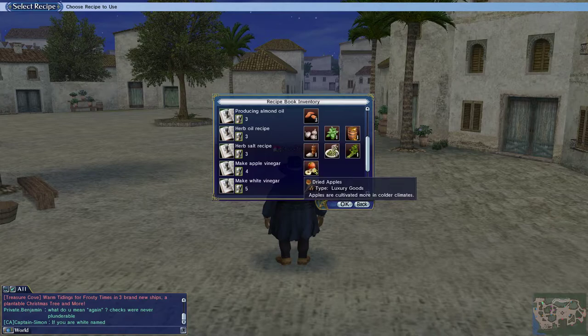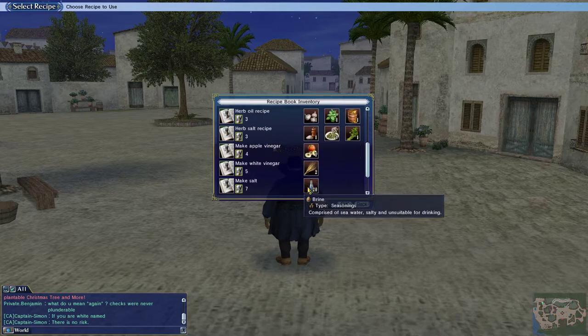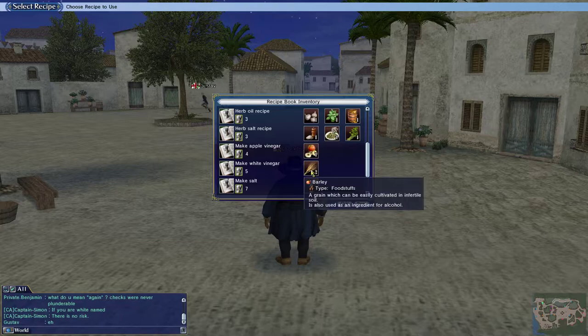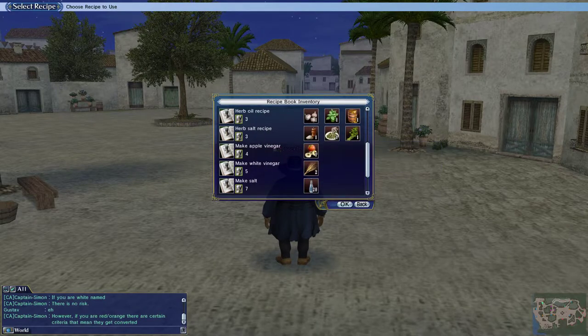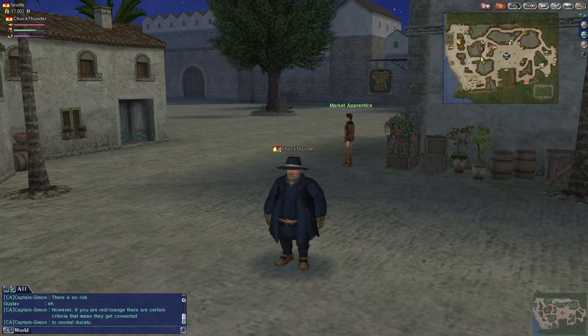Then I did apple vinegar — I took a chariot from Marseille to Calais in northern France and picked up the dried apples there. Did that until I was level 5, and then did back and forth between apple vinegar and white vinegar until I hit level 6. Now I'm close to level 6, so I'm just going to return to doing herb salts to keep things simple, since it's right here in the Seville portion of my world.